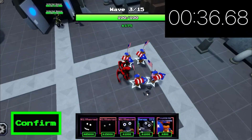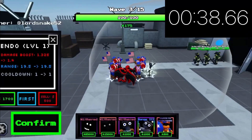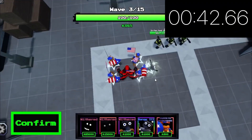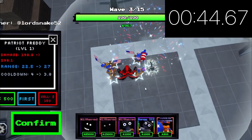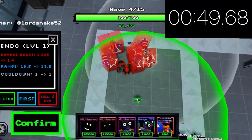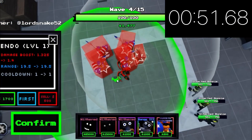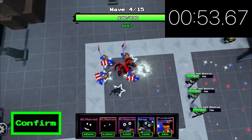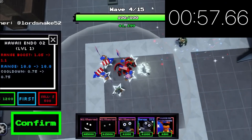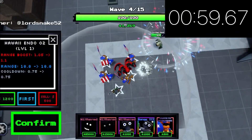I'm gonna put a damage Endo right here — he does a 1.325 damage boost on his first upgrade, which is very good. As you can see, he reaches this entire area. And then now we also have Hawaii Endo, so we can place him here — he also reaches the whole area, and he does 1.05.